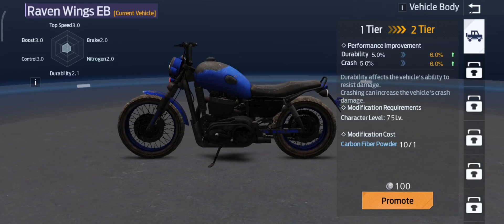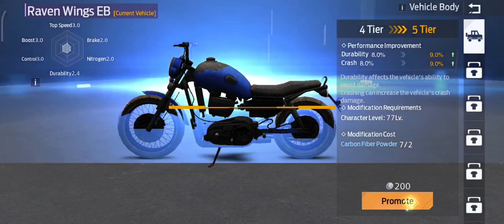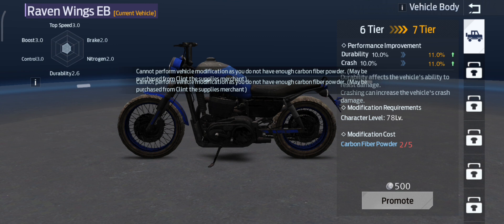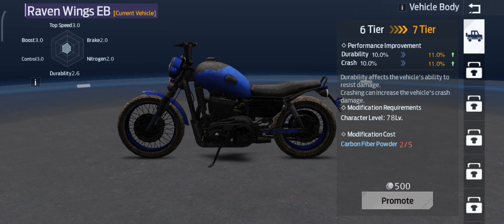You need carbon fiber powder to level up modify vehicle parts. You can buy it from the shop. All other talents will be unlocked when the modify talent levels up.